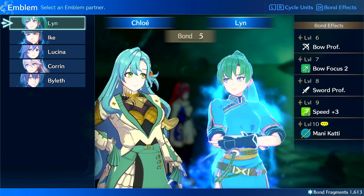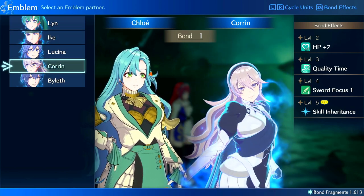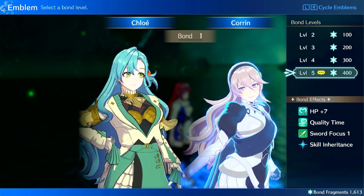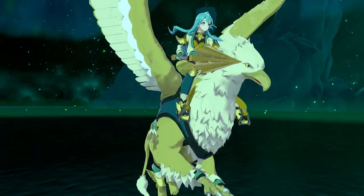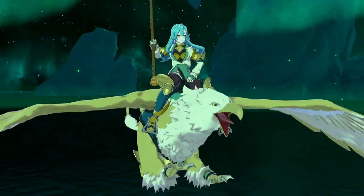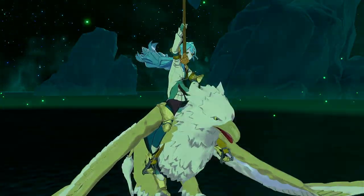So let's go to Chloe. I can get her defense plus two, axe power, or reposition. She doesn't use axes, but some of these are very useful. I can get HP plus seven, and it only costs around 400 bond fragments to go from level zero to level five for skill inheritance. You have to get the emblem to level five before you can inherit the skills. This is a good use of bond fragments to get some early passives. The passives do require SP, which is gained from being in battle and performing actions, but you can get enough SP to unlock some of the stat boosters.